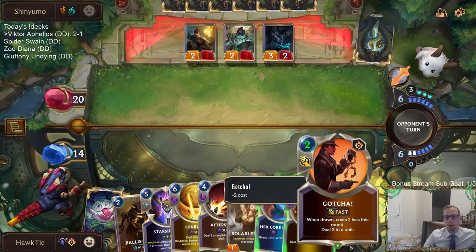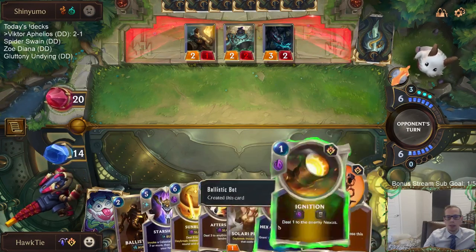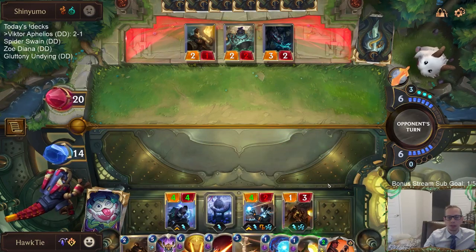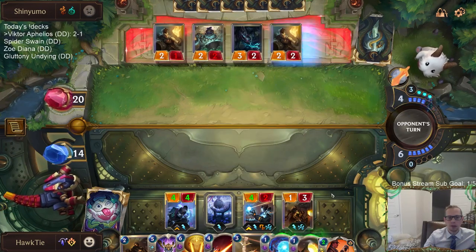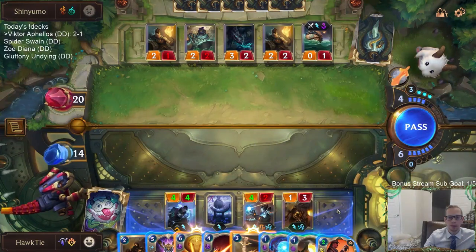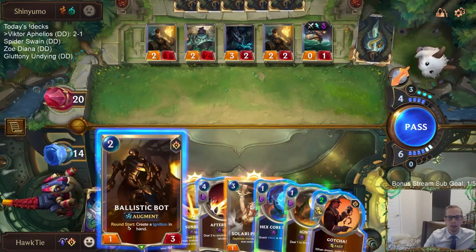This turn we're going to have Moon Weapon, Moon Weapon - or, Gotcha, Hex Core Upgrade, Moon Weapon. Let's see - do I play this Bot first? I kind of don't really want to play more - maybe I'll play the Priestess actually. Priestess blocks Dreadway Deckhand over here.